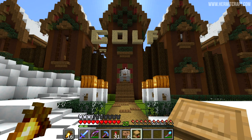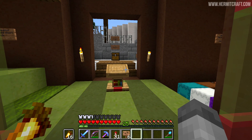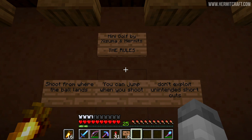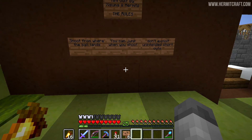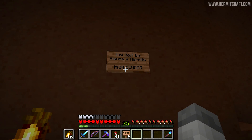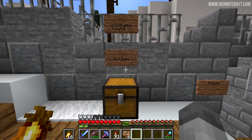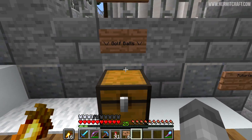It's just dawned on me that I need a lectern as we walk into the entrance here. This can be a basic introduction to the game, but also draw people's attention to the rules on the left and the scores on the right. I can't think of much else that I'm going to put in these corridors, but at least there is space to read signs. 'Minigolf by Assuma and the Hermits. The rules: shoot from where your ball lands, you can jump when you shoot, don't exploit unintended shortcuts.' Over on the other side we're going to have high scores, and I don't know what mine is yet because we've got to tally up all of the pars for each of the courses.